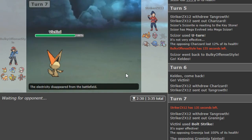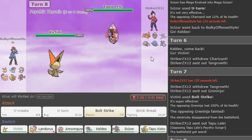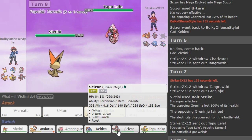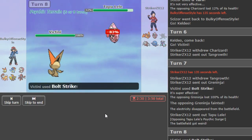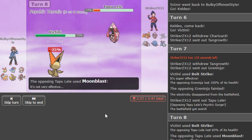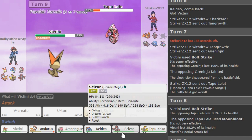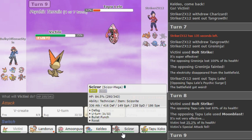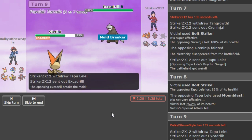Big Victini put in some work there. I'm super tired — if I misplay it's also because I'm tired. So yeah. It has Lele as a threat but I pretty much have my Lele check in, so I don't know why he went to this when I have my check in. He's probably Specs or something because he's slow. He should go into Excadrill if he has a brain. I don't have a play that covers all options — Scizor kind of covers all options if he is Choice Scarf. He's not Choice Scarf, so I'm just gonna Bolt Strike.